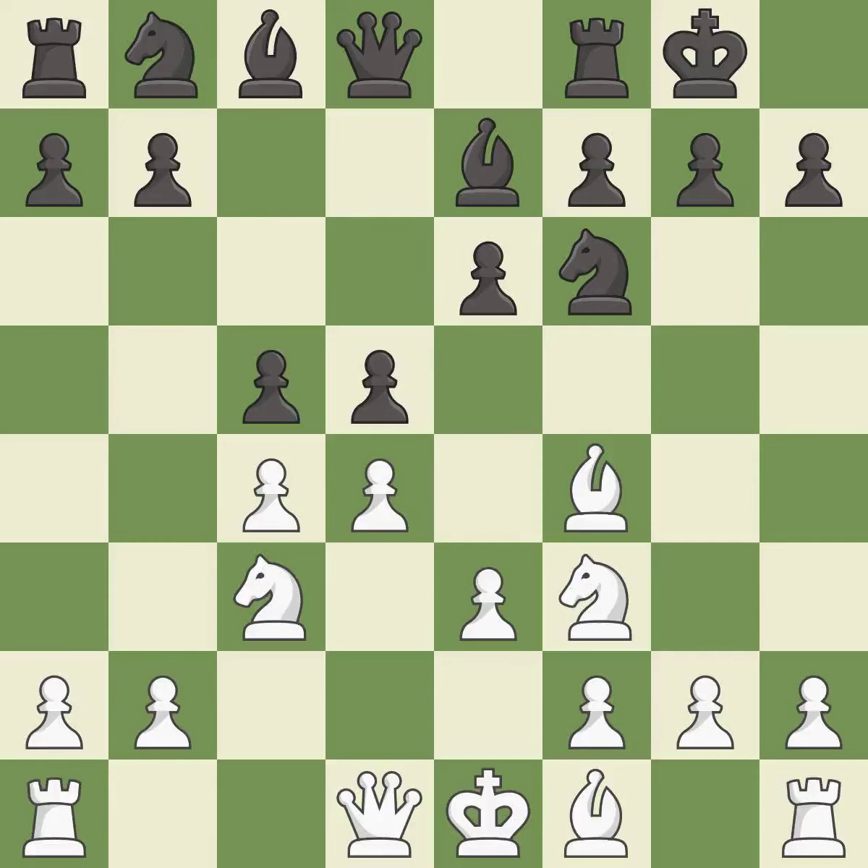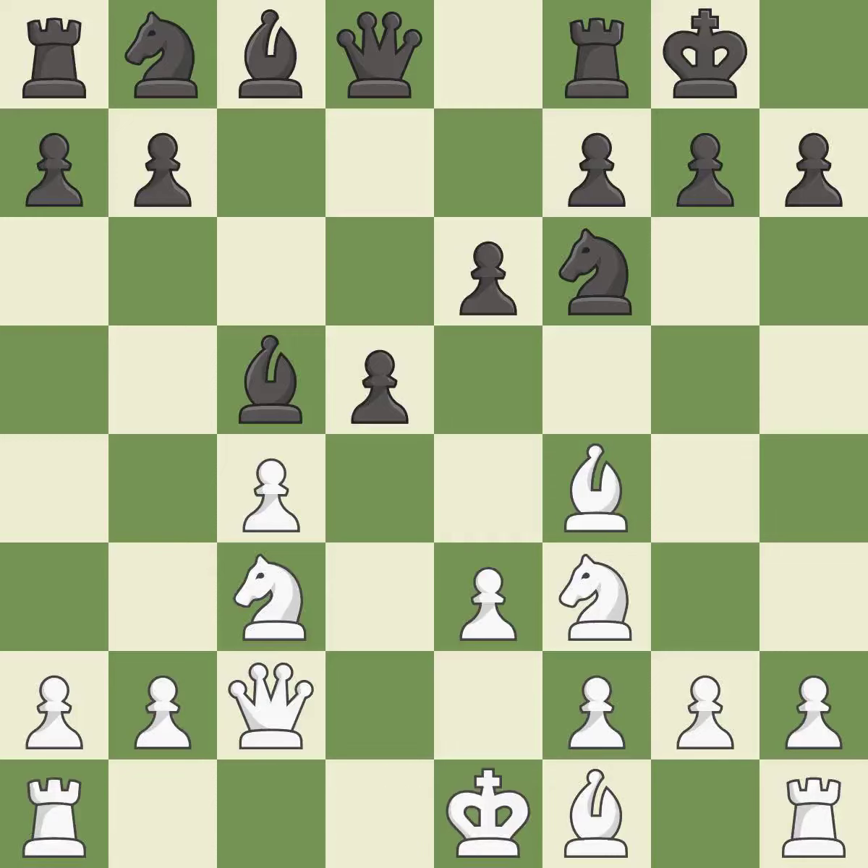c5 attacks the pawn on d4, prepares to develop the knight behind the pawn and opens the diagonal for the queen to develop. dxc5 captures the pawn and frees the d4 square for white's pieces. Bxc5 wins back a pawn and develops the bishop. This develops a queen off its starting square, getting it into the action. This activates a knight by developing it off of its starting square.